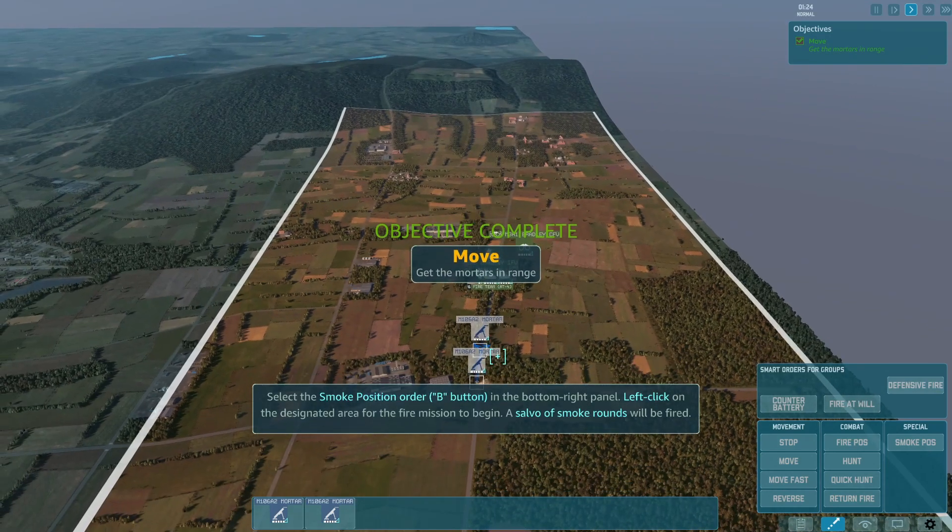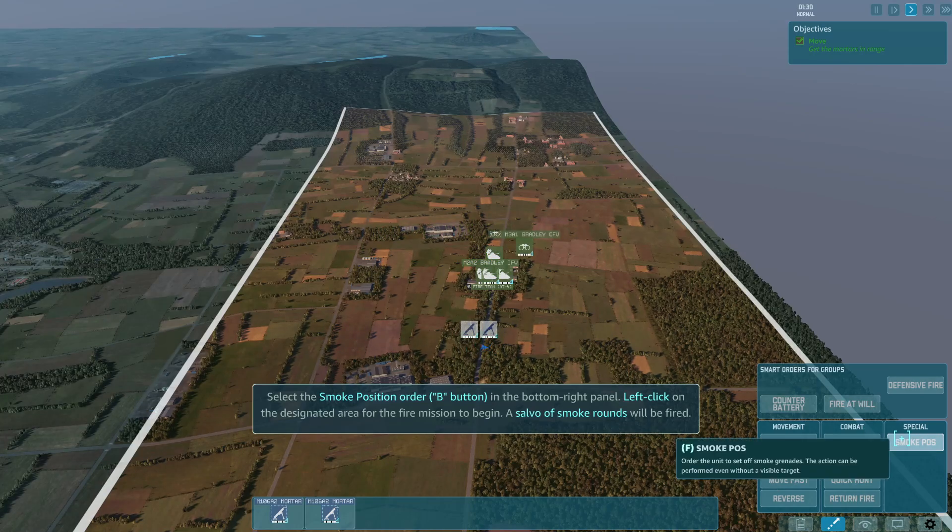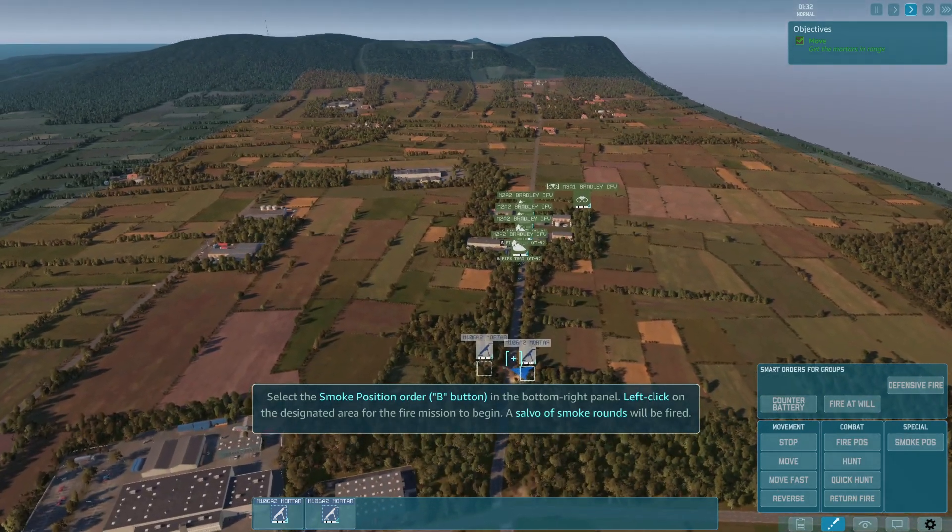Select the smoke position order in the bottom right panel. Left-click on the designated area for the fire mission to begin. A salvo of smoke rounds will be fired.